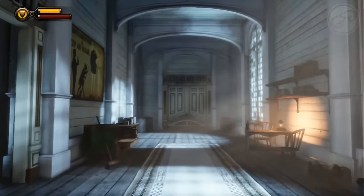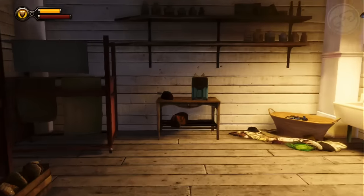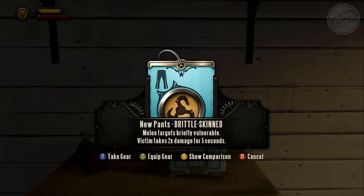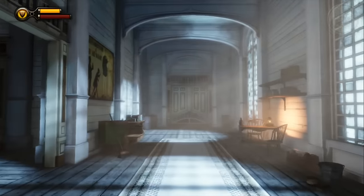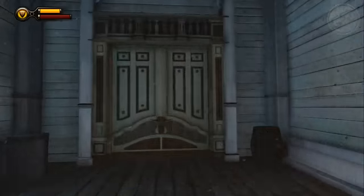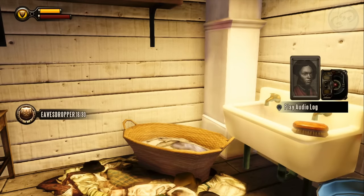As you make your way past the gift shop, you're gonna find a vending machine and Elizabeth is gonna offer you a coin. Once you get into the storage room, you're gonna find a piece of gear — and gear can vary, so you're probably gonna get something different than I did. Also in that storage room, look to the right in that little basket — it's gonna be a voxophone.